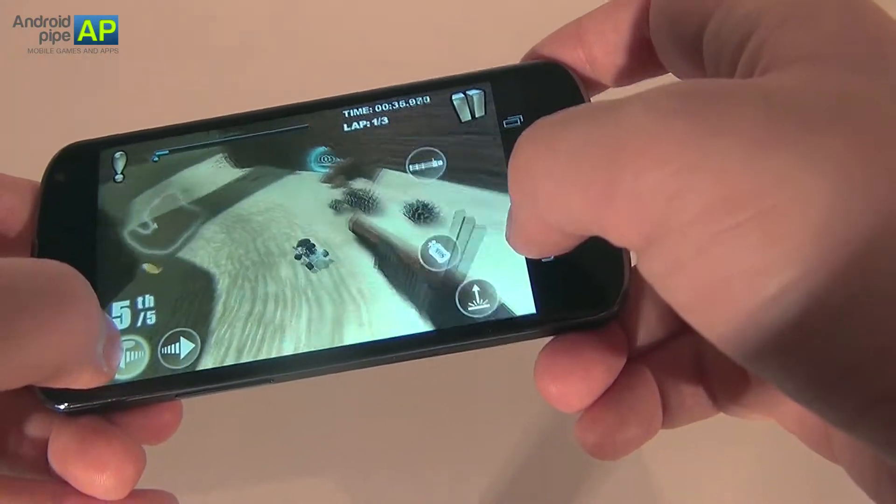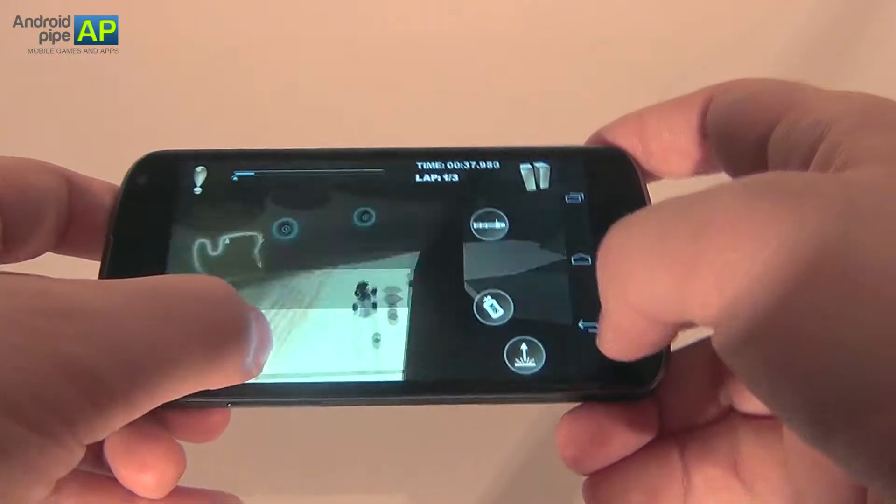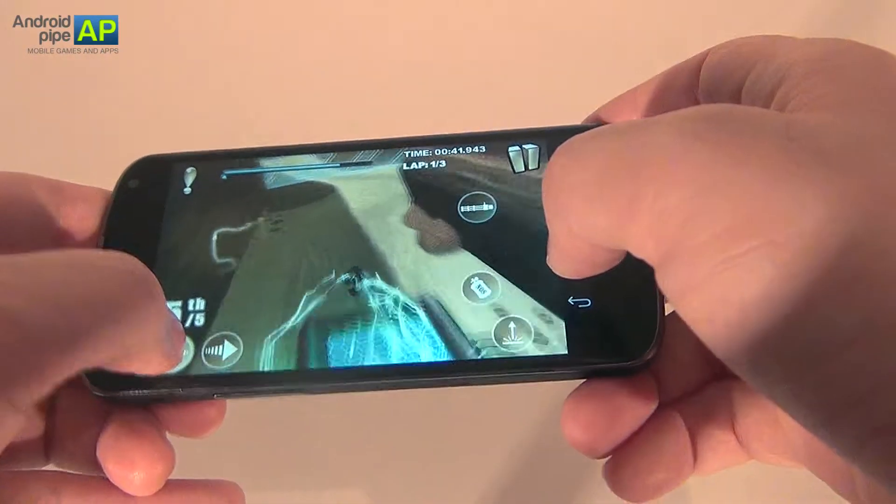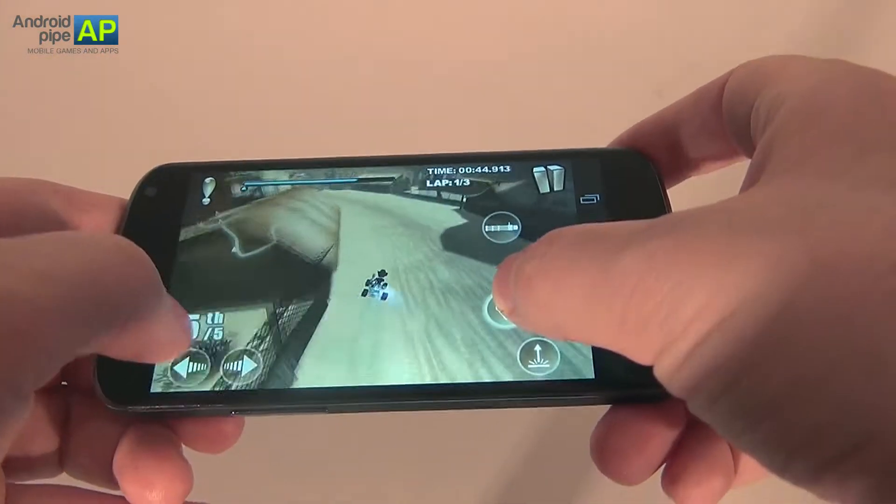There is also a button that puts you on the right track in case you are lost or you run into an object. And once again the charging pad, which gives you an extra bit of energy.